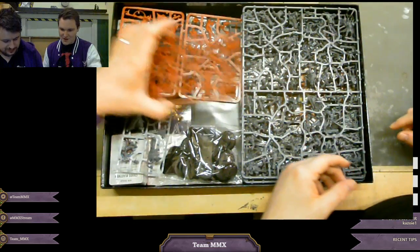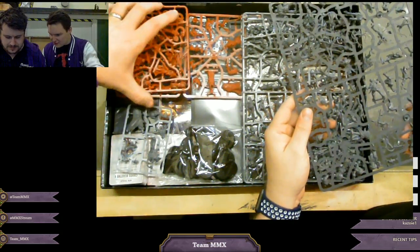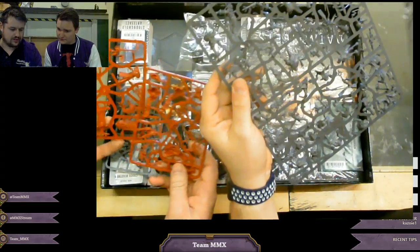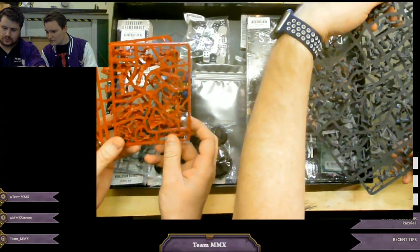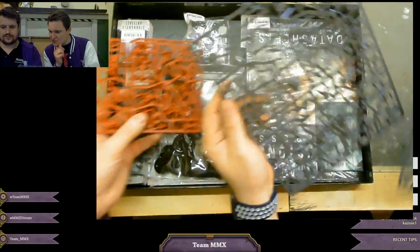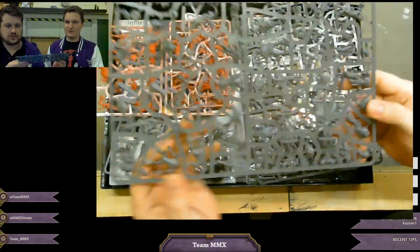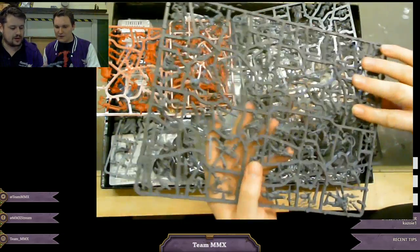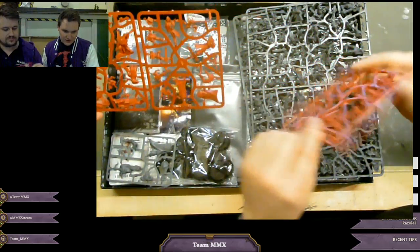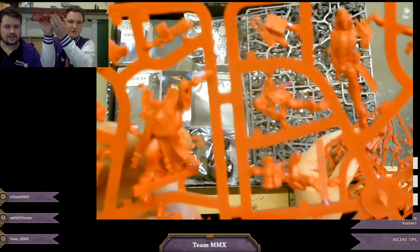We've got two sprues of bad guys. They're not identical, but I don't think any of the models are mono-pose, so that's cool. The spindly drones are here up top - they're pretty small but really cool. These sprues are on Games Workshop's website so you can have a look. There's the typical grey plastic we've been getting from GW, and the coloured plastic added in some of the new board games. The models themselves are really nicely detailed.